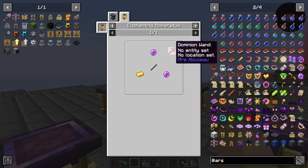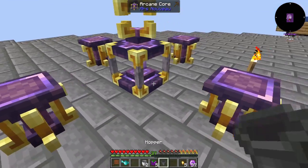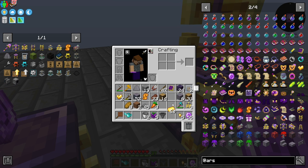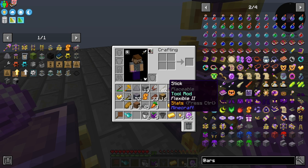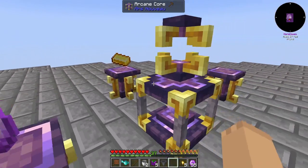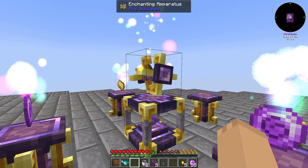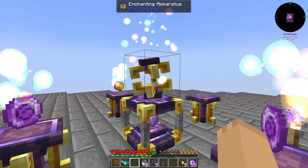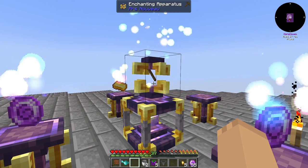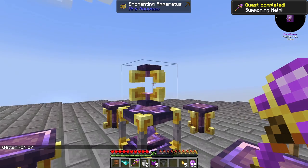Now let's make a Dominion Wand 1. It requires two source berries and a gold ingot and a stick in there. And after a little bit we'll watch it spin, and it gets nice and done — and gives us the Dominion Wand 1.